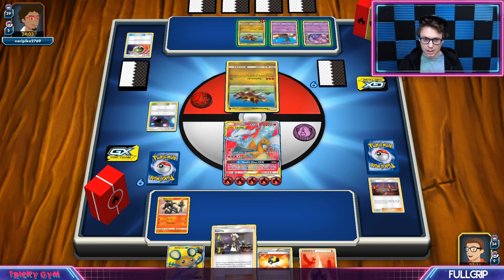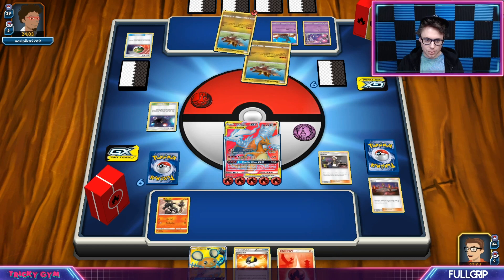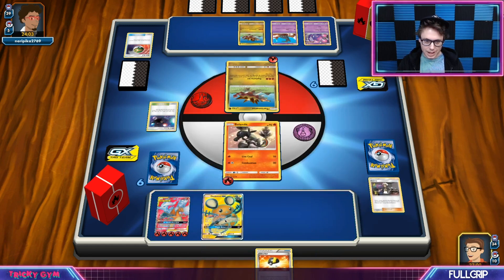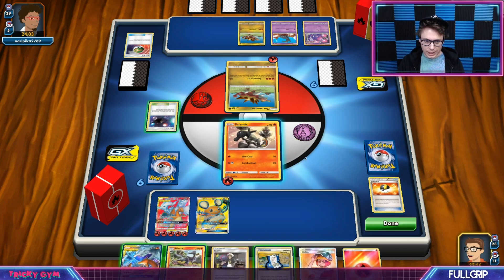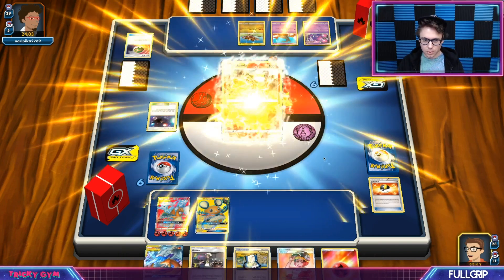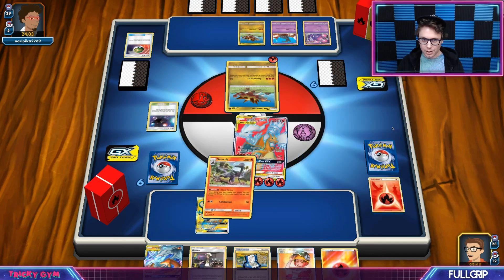It looks like we can just nuke that Turtinator over there and not really feel bad about it. But I might also want to just save the Guzma. They did not play Order Up, so I will just gladly Guzma here. I'll retreat my Salandit and just Dedenne GX — Dedenne Change and draw a bunch of new cards. Sure enough we can set up a Salazzle, so that's fantastic. And then we're just going to Flare Strike and continue doing our thing, trying to take out the energy while I can since it could just be tough to respond to a fully loaded Turtinator.